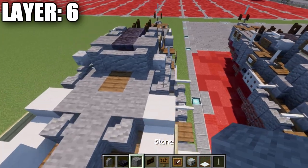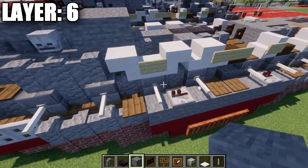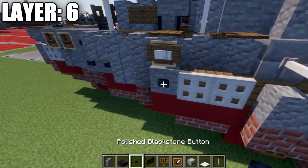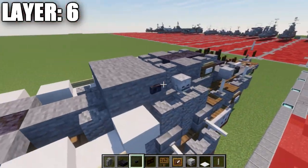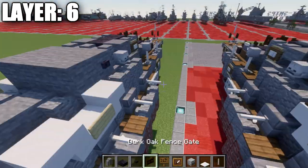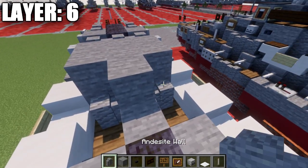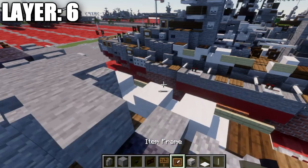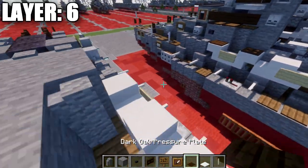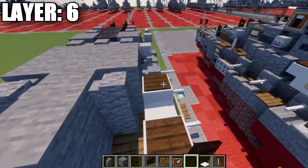We then want to take our stone blocks and place down a row of 3 across, followed by a second row of 3. After that, place down a polished blackstone button on both sides of this first stone block. Then place down a stone block in the center, an andesite wall on both sides, and a stone block up top. Take our dark oak wood and place down a dark oak pressure plate on top of these quartz stairs.